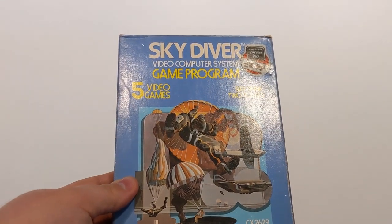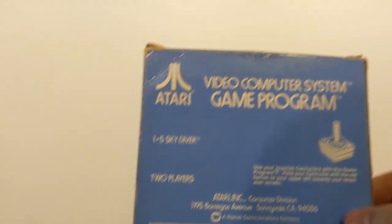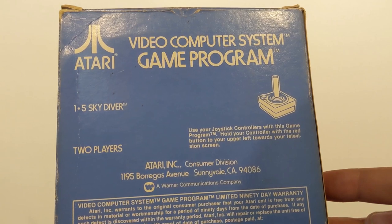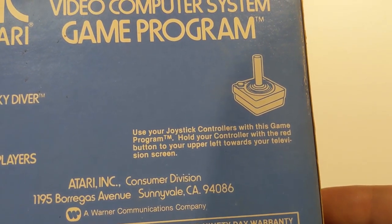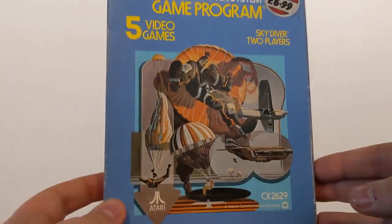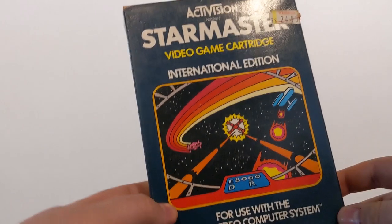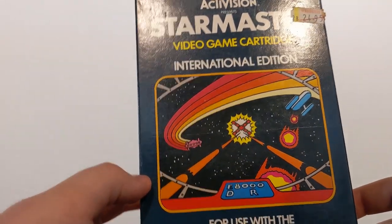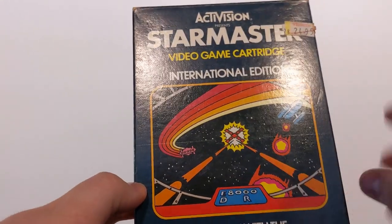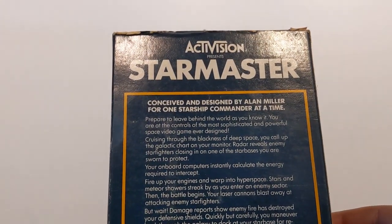Skydiver — pretty straightforward. You're a man. Oh, there's no pictures on the back, that's a shame. I'm assuming you just skydive from a plane. Star Master International Edition — the artwork on this isn't great. It's pretty poor for Atari standards. I normally like the nice artwork they show, but it's a little bit basic compared to a lot of others.